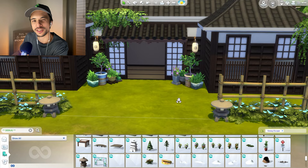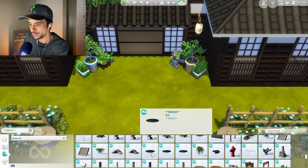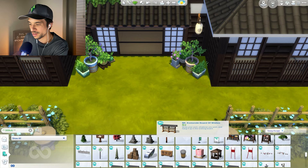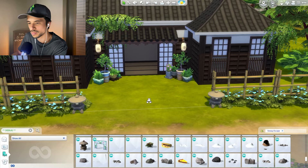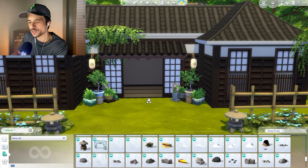I wish I had some kind of stepping stones to use. Normally I do pull directly from the base game debug, but I'm going to look through things here. It doesn't look like we have anything unfortunately, so we may have to pass on that, but it's okay - I think we can do without it. Other than that, I think we are ready to go inside. If I have more ideas for the outside, we can always just scoot back and see what we can do.